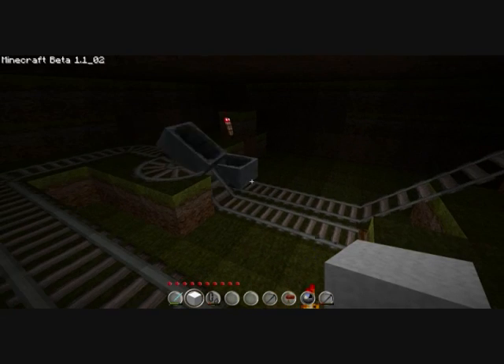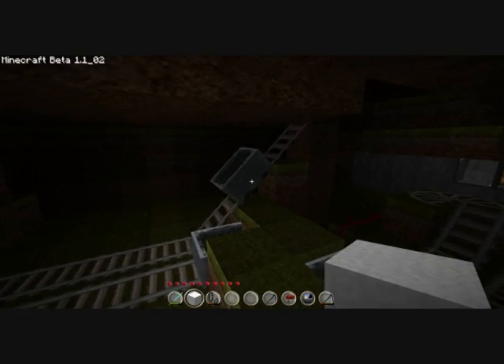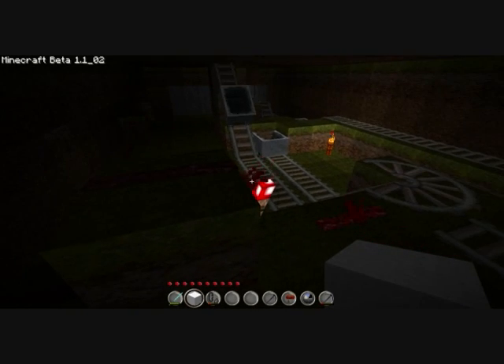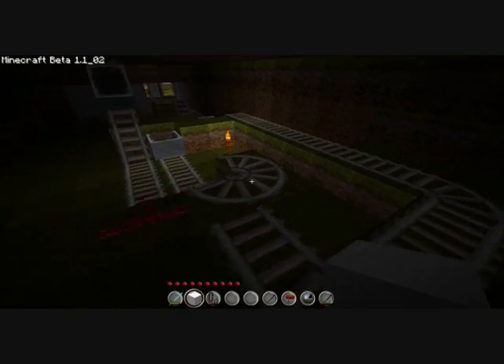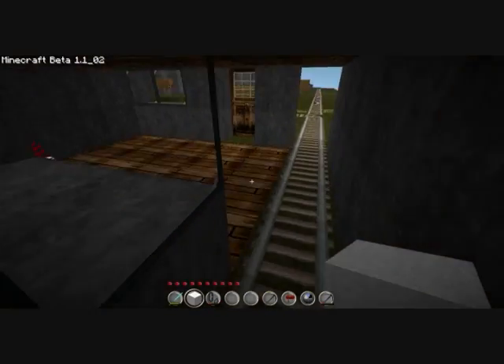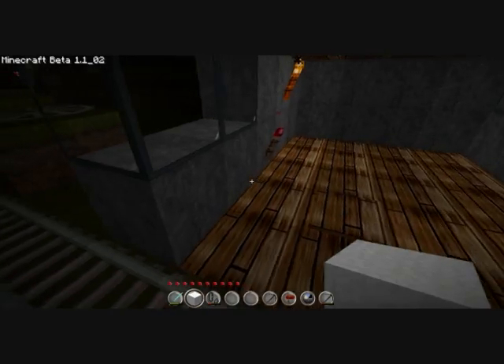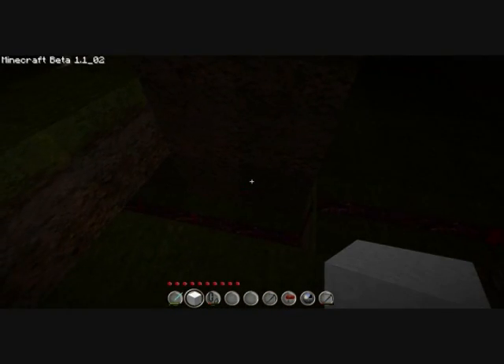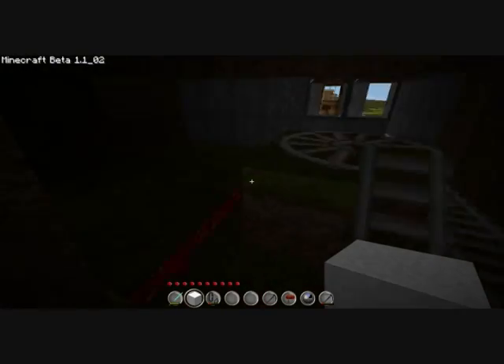We're going to build some stuff. Pretty traditional minecart booster, minecart system. I'll put a link in the description using Almighty Bob's little system he has set up. You click the little button and it pops out here. This is the button you hit and then you got the little light to let you know. Isn't that really pretty?